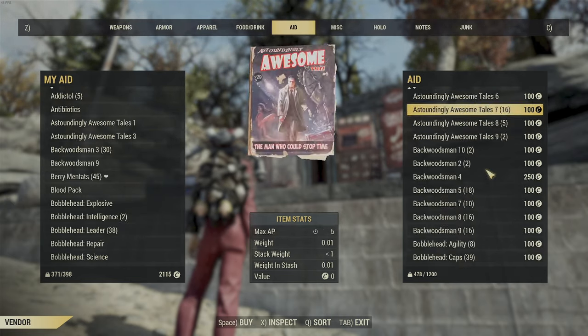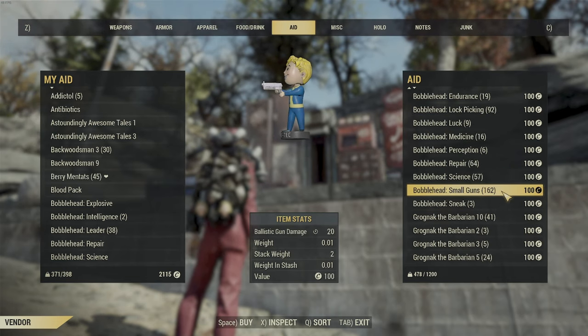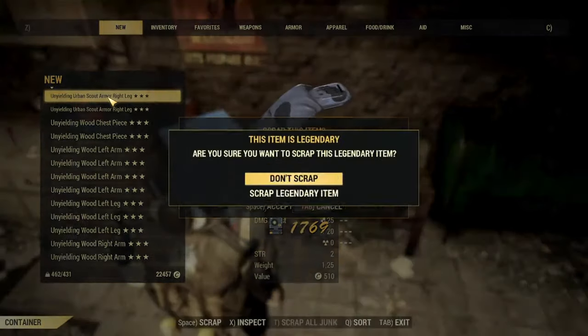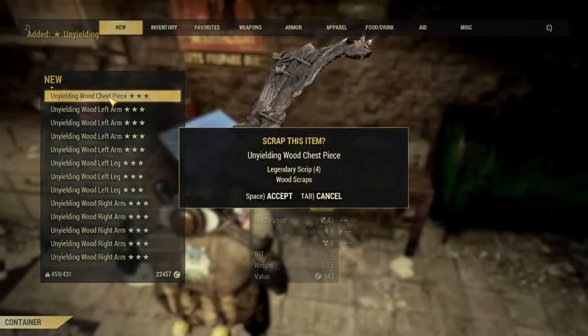Once this whole system gets implemented, people are going to be buying and selling these on vendors. We'll have to wait for the market to work out how much everything's going to cost. To get the box mods, there are actually two ways you can get them.